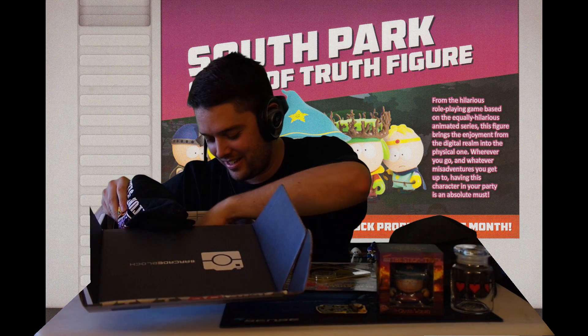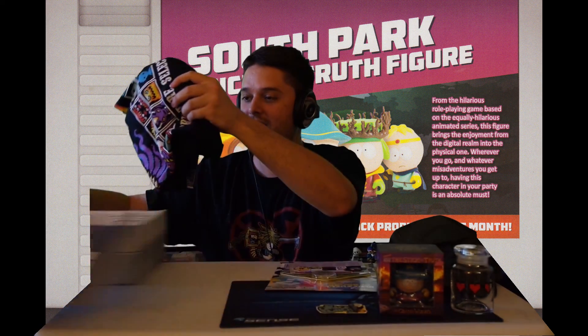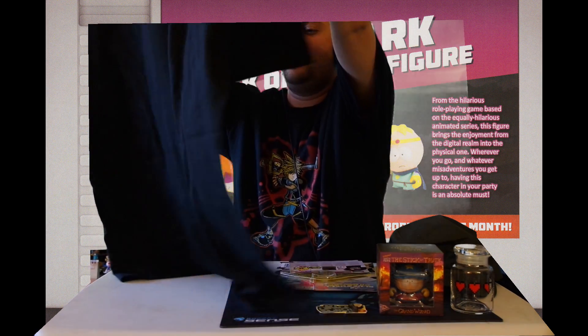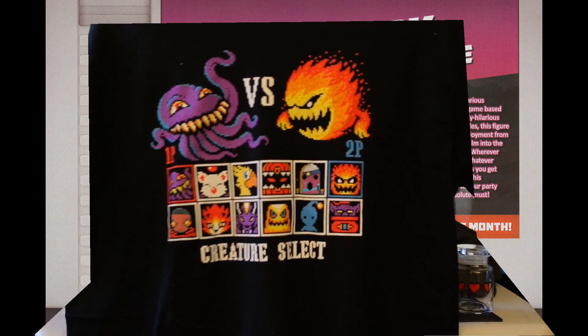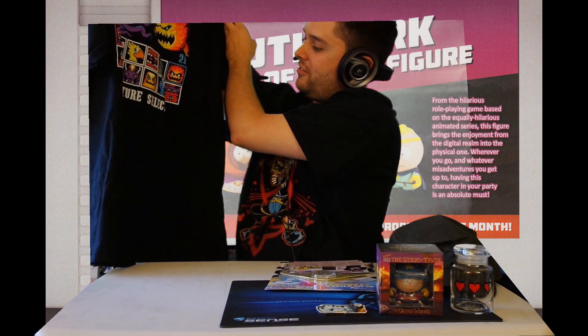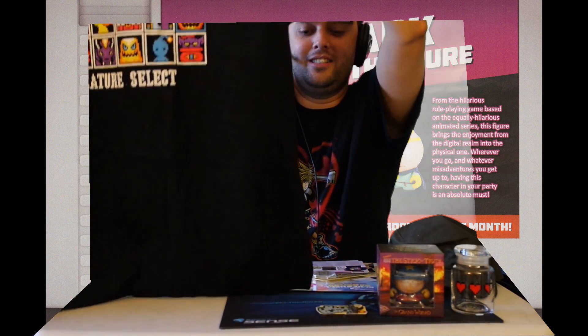Now we have the little card that tells us what's in it for the month. And the shirt, which is Final Fantasy. It's a Creature Select shirt. I think that's really cool. It has all the different characters from Final Fantasy on it. Oh, it's a one-player and two-player fighting each other. That's awesome.